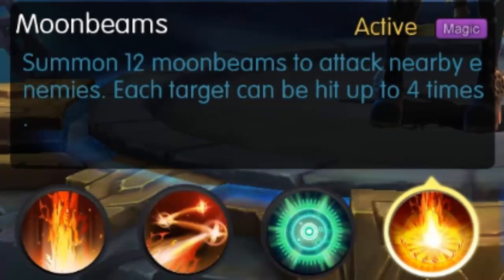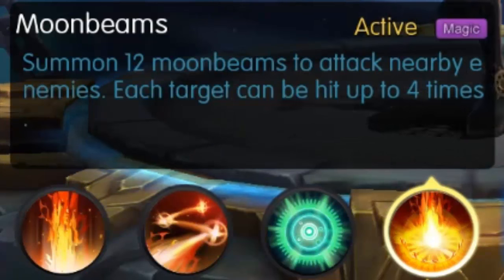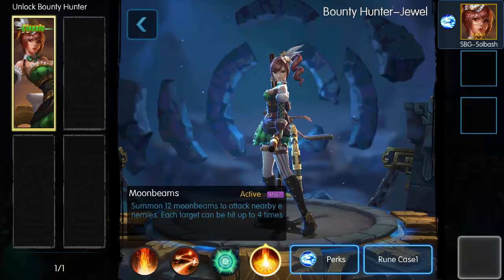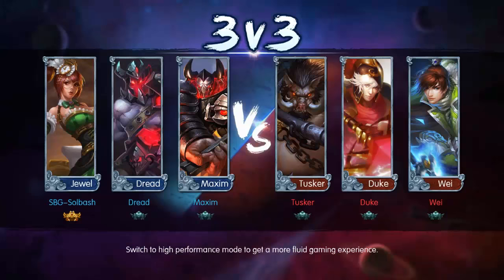Moonbeams summons 12 moonbeams to attack nearby enemies — each target can be hit up to four times. But I know that's not the full story because I've been killed by Jewel with all 12 moonbeams more than four times. She is really good 1v1 and when she comes into a crowd she can wreck people, and I'm going to show you why.